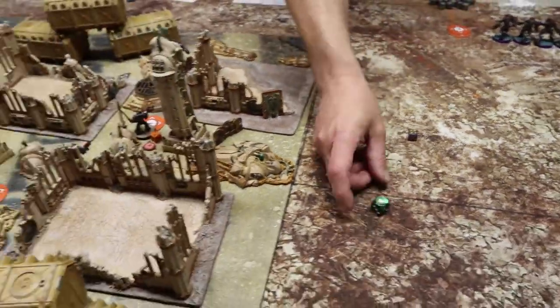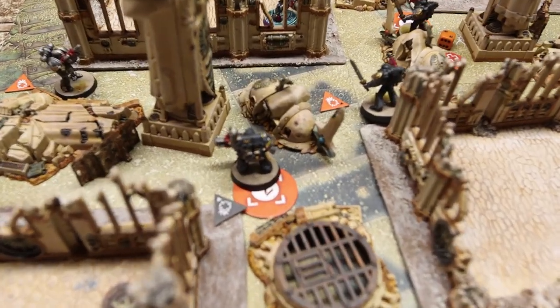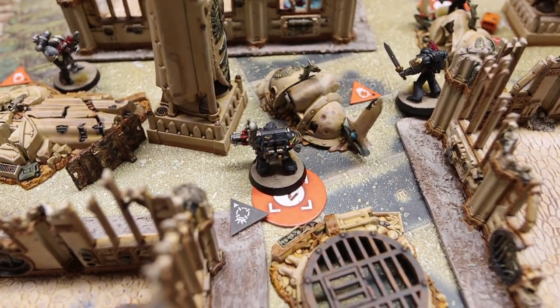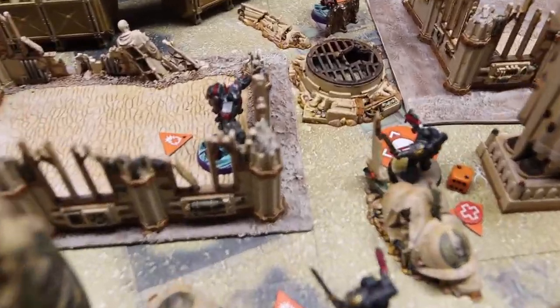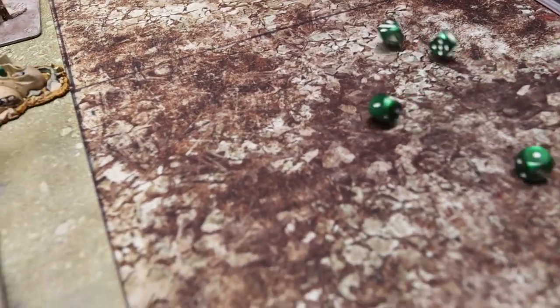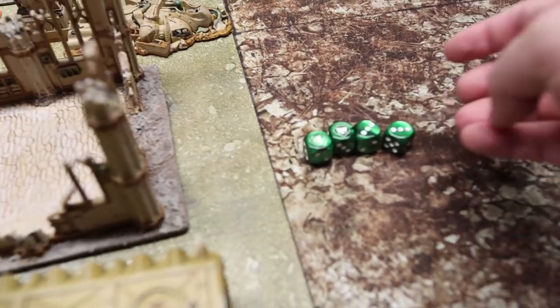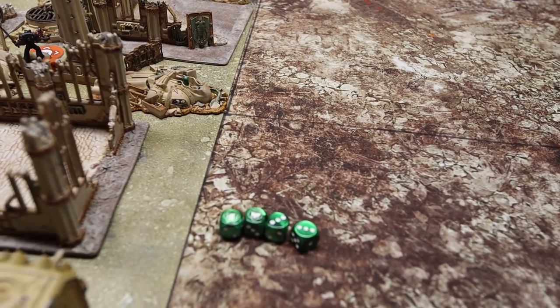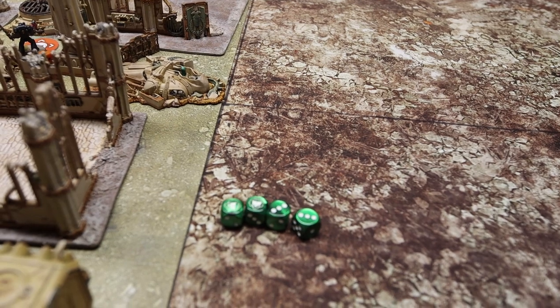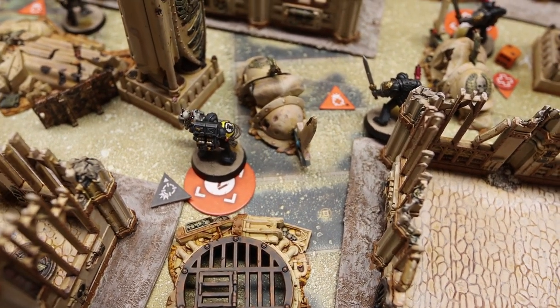In the Turning Point Three strategy step, we gain CP and no one spends or reveals anything. Into the firefight: my heavy gunner moves and dashes up, firing the frag cannon at a nearby stealth suit — four shots hitting on threes, two crits and a hit. I spend a CP to reroll one miss into another hit. It's AP1 and the enemy has ten wounds; even with two save dice he cannot survive — knocked out of action, giving me the second kill for Deadly Marksman, scoring my first point there.